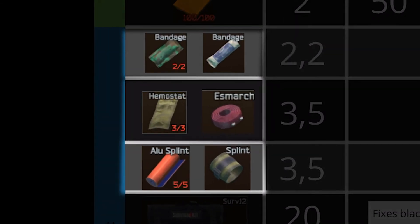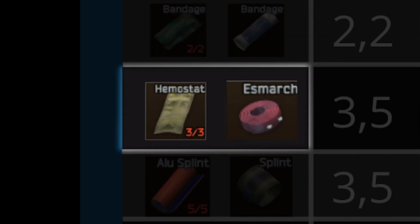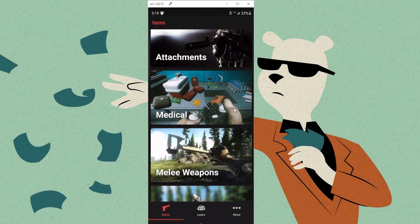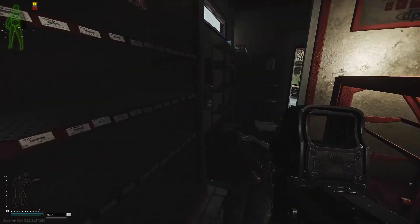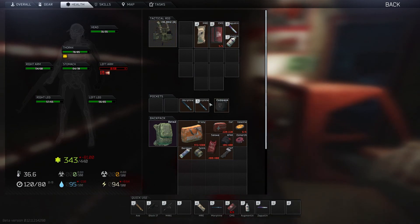After that, we have the debuff treatment items: splints for fractures, bandages for light bleeds, and a hemostat or tourniquet for heavy bleeds. Note that healing items can also be used to heal some debuffs, at a greater cost to the item's durability. For a list of all available healing items, check the Battle Buddy app — it's so good. To practice healing, return to an offline raid with all your available heals and just practice taking damage from Scavs and using different healing items to better understand this mechanic.